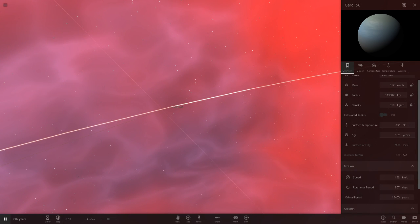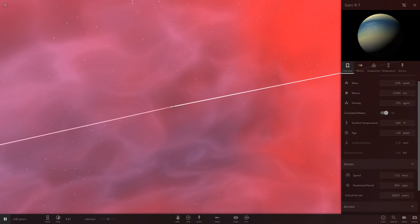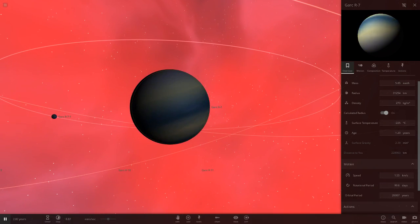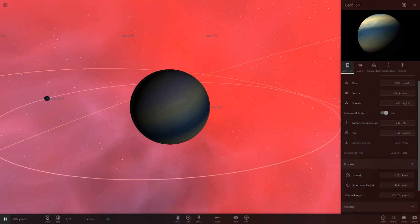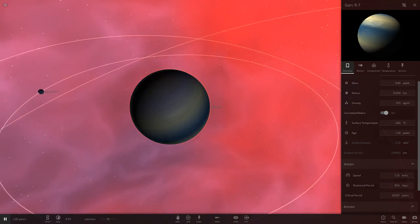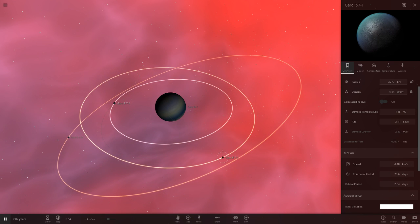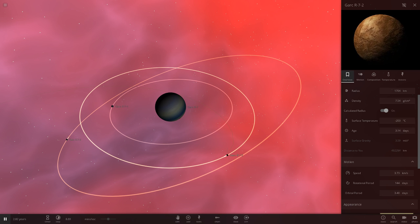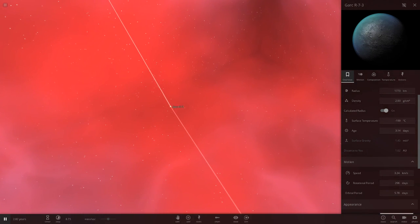Garc R7 is a blue and yellow object — a pretty nice random spawn. Blue, light yellow, then white, then more of a golden yellow at the bottom. R7-1 is an all-frozen ice world, R7-2 looks like Venus, and R7-3 is another frozen ice world.